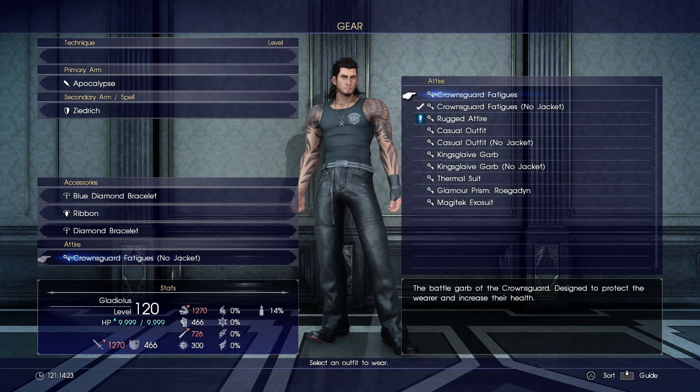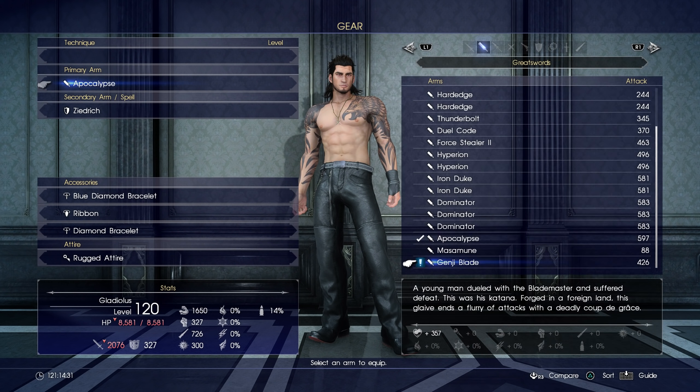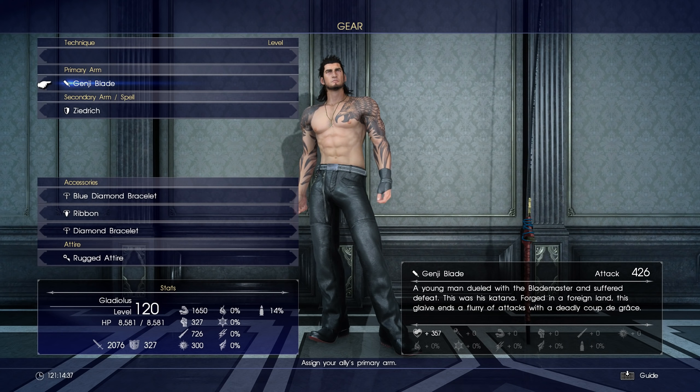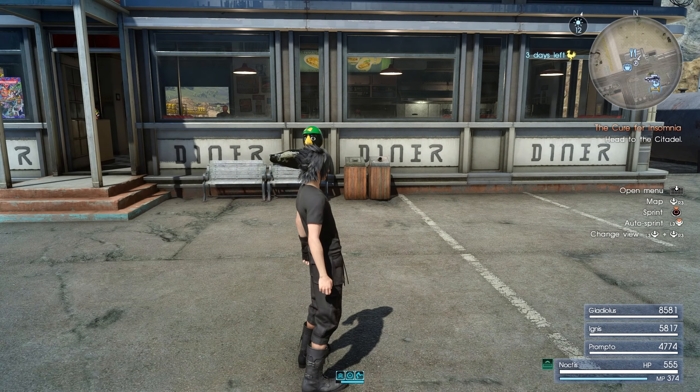Today, I just thought I'd show the rugged attire that we picked up for Gladio last time - or lack thereof, as is the case. We also picked up the Genji Blade for him there. Let me see what that looks like - yeah, just like it did in the cutscenes.